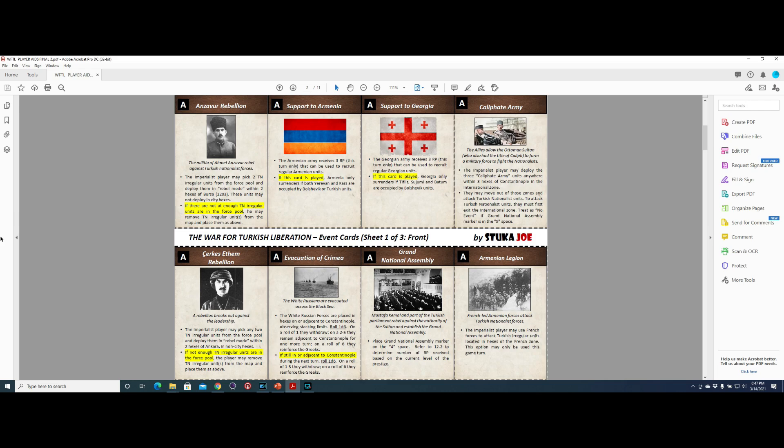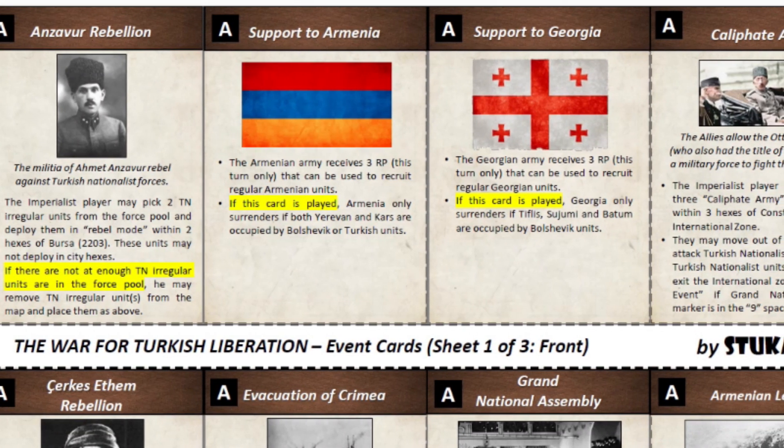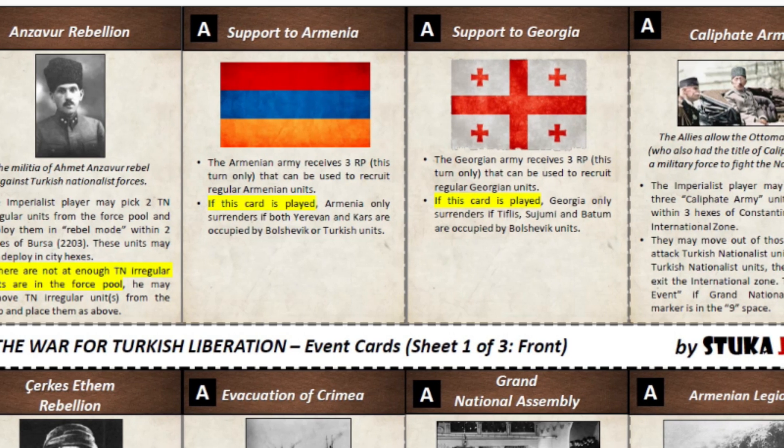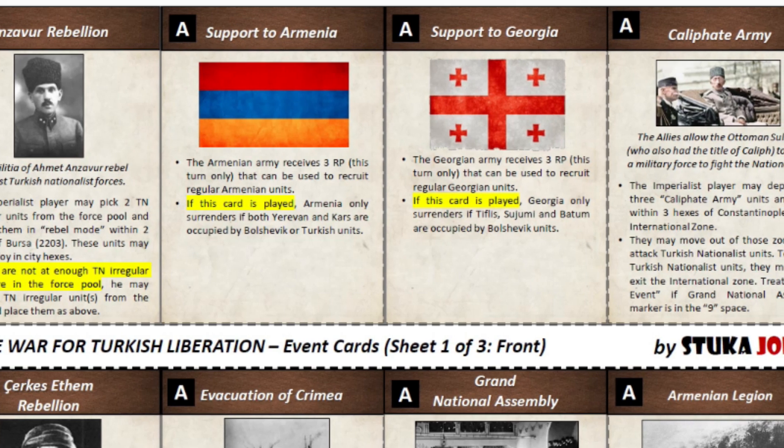What you do is arrange all the A cards — those are the cards that begin the game — and you shuffle them, place them face down, and form a deck, and then you draw the events from that deck.